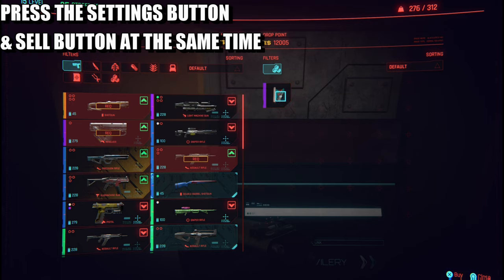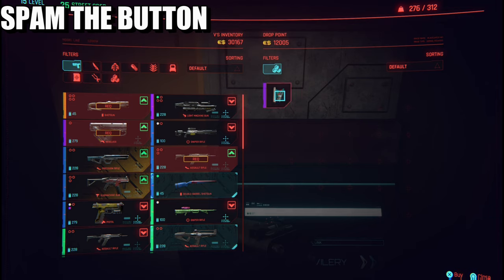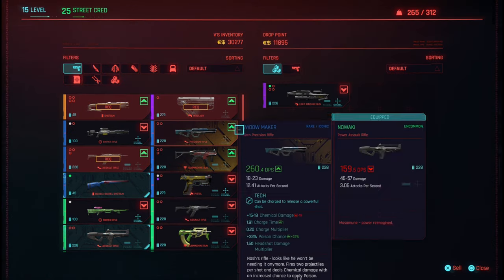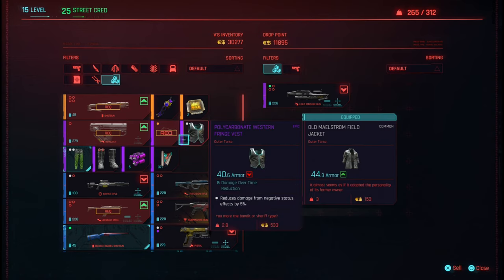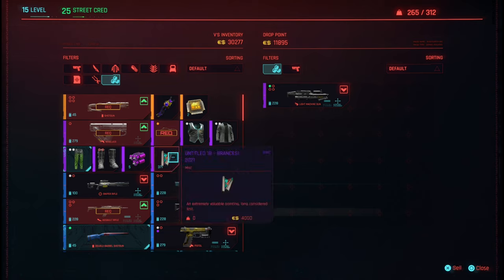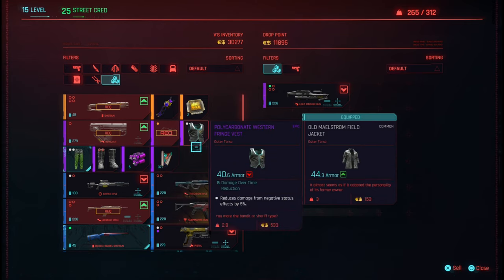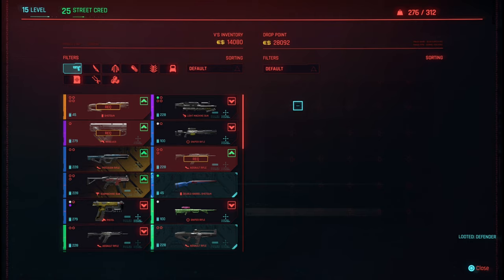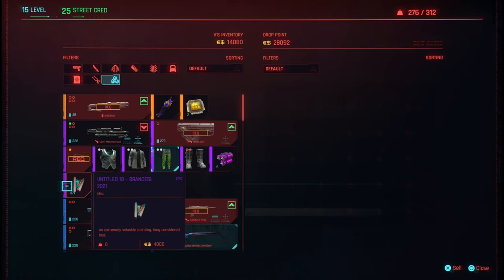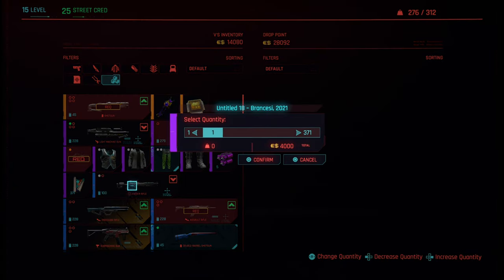I'm buying a huge amount of paintings — that's going to cost me five. Now that I've spammed it, I've got 371 paintings. I'm going to do the same thing again: buy it back, repeat the process, sell one, confirm. Then back away, sell for four grand, and press Options at the same time.